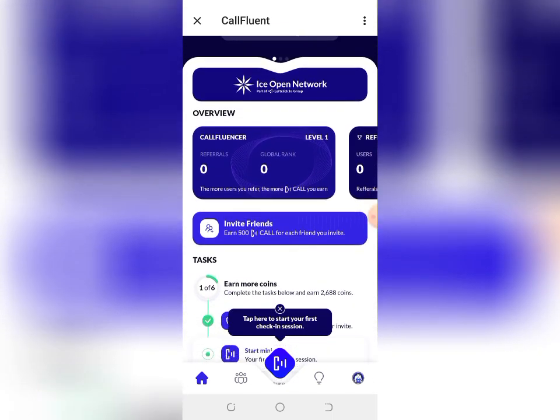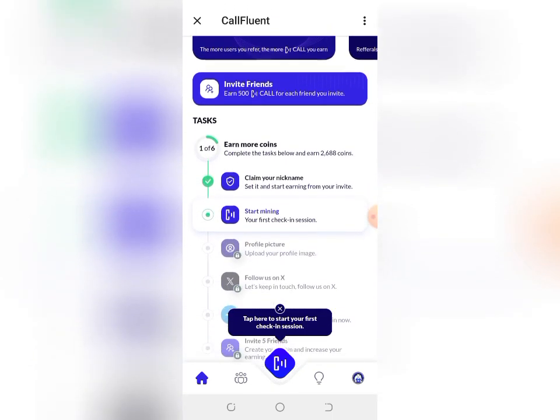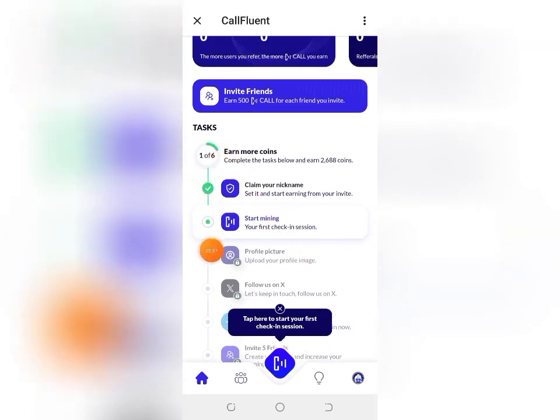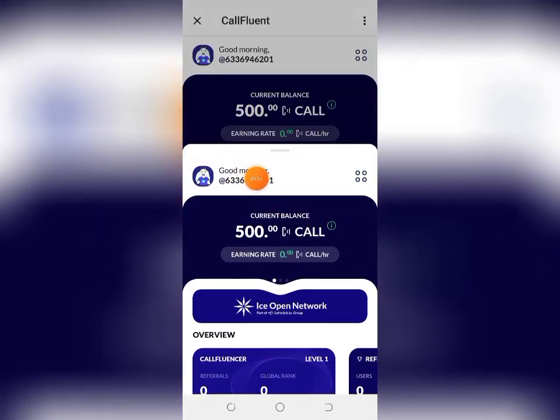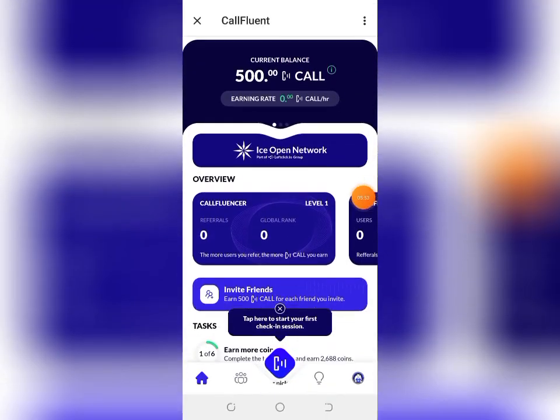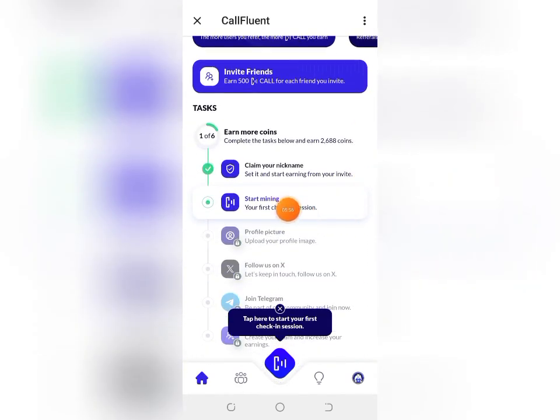Once you are registered, come down and complete all the tasks. The first task is claiming a nickname, which has been done automatically by default — those numbers you see are your nickname. The next thing is to start mining. I haven't started mining yet, which is why it isn't ticked. Come here and click on Start.